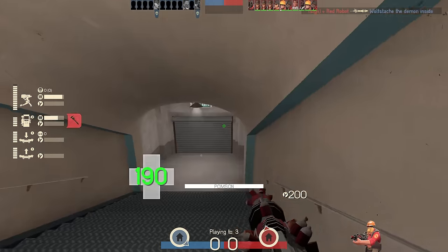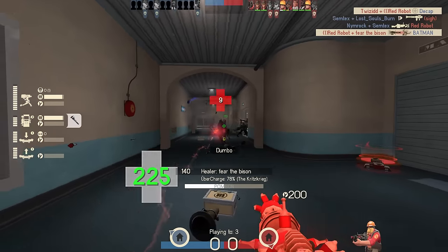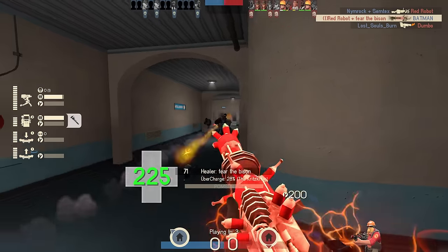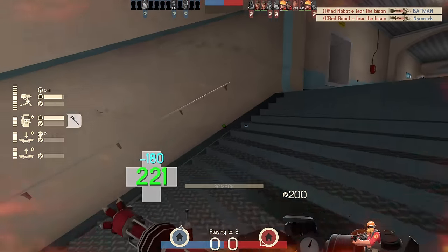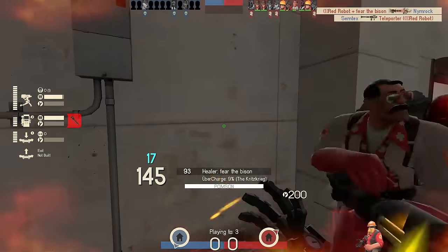The Pompson 6000 doesn't exactly have the biggest fan base. There are a lot of players — Medic and Spy players alike — that hate the drain mechanic, and I can totally understand that. The Pompson 6000 is kind of a weird counter-counter weapon. It gives Engie a way to fight back against that Spy cloak and Medic Ubercharge.